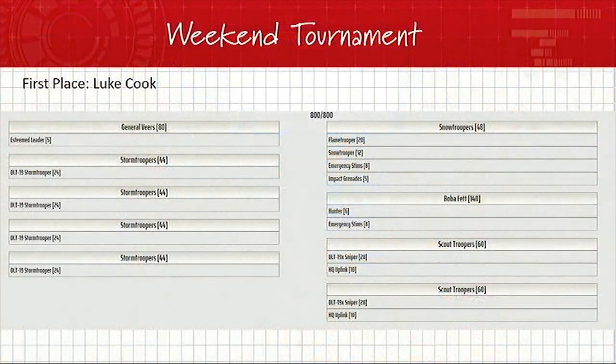Next, let's talk about second place: Luke Cook. He ran Veers with Steamed Leader, four stormtroopers with DLT-19s, a set of snow troopers with the flame trooper, extra snow trooper, emergency stims and impact grenades — that's a really sick unit. Boba Fett with Hunter and Emergency Stims, and two scout trooper units each with a sniper and HQ Uplink. He took all named command cards for both Boba and Veers, except he replaced Veers' two-pip with Push since he had no vehicles.